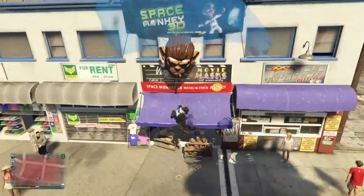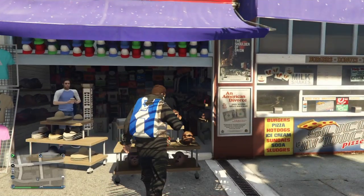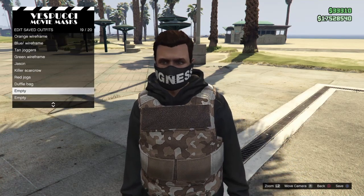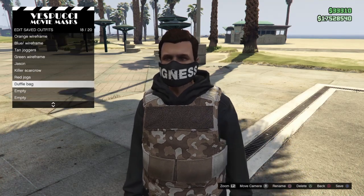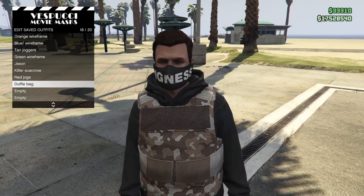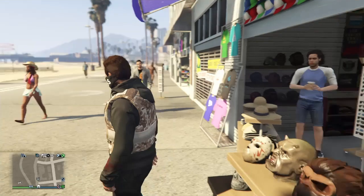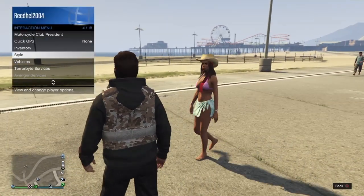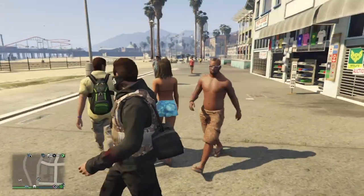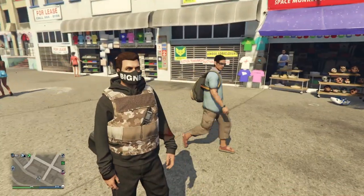Get back up as fast as possible, run over and spam right on the d-pad. Go ahead and save this outfit. You'll see that I don't have the duffel bag on me, but don't worry — that's how it's supposed to be. Once you save that outfit, back out, pull up your interaction menu, go down to style, go to your outfit, switch to another outfit, then switch back to the outfit you just saved. As you can see, you now have the duffel bag on your character.